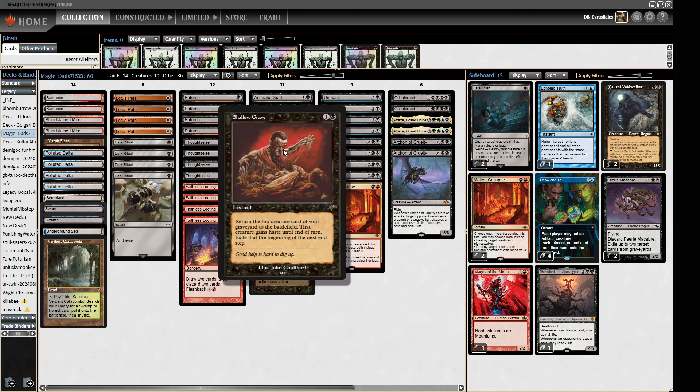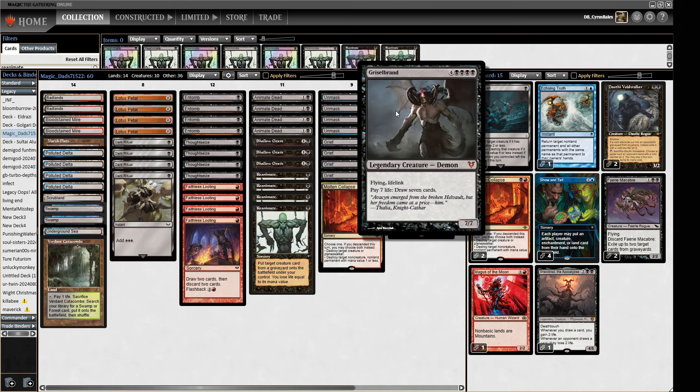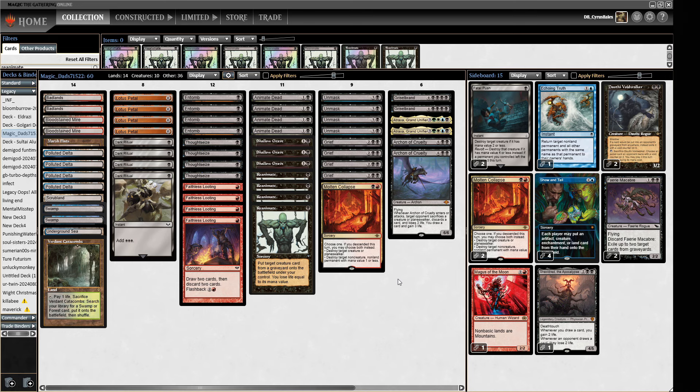We've got some graveyard hate of our own in Fairy Macabre. The Shallow Grave returns a creature from your graveyard to the battlefield until the beginning of the next end step. So we can play this, put a Griselbrand in, draw a bunch of cards — it's kind of like a Sneak Attack from the graveyard. It also lets you play around some graveyard hate.